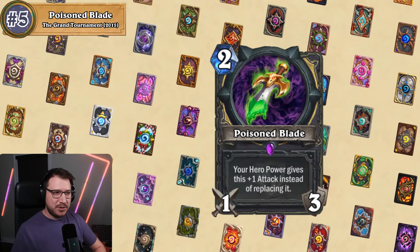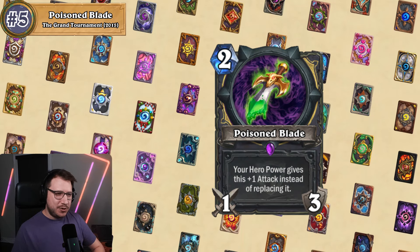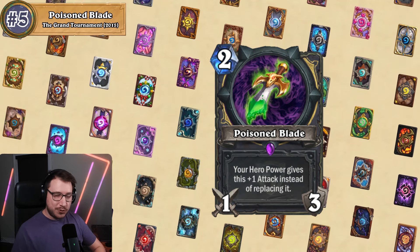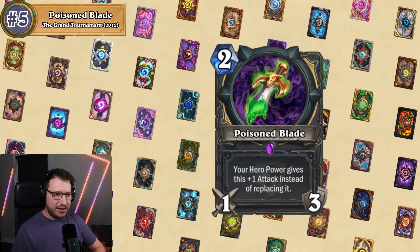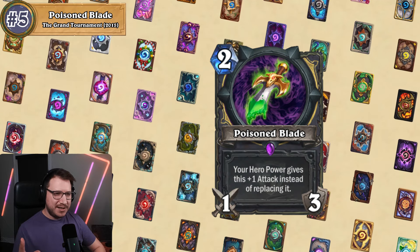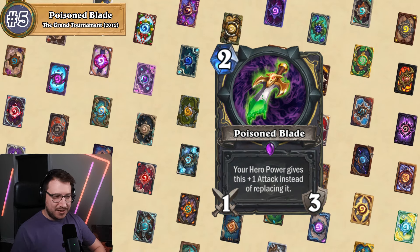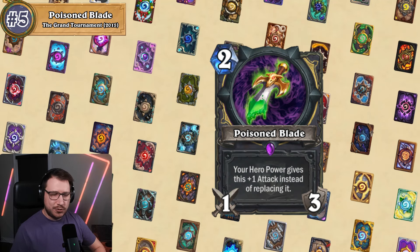First up we have Poison Blade. It is a two mana, one attack, three durability rogue weapon that says your hero power gives this plus one attack instead of replacing it. I will say right off the bat, this is a super cool idea — one downside with the rogue hero power is that once you equip a weapon it's essentially useless. This weapon explores the idea of making the rogue's hero power still do something while you have a weapon, so it's a super neat concept. But it's just awful execution.